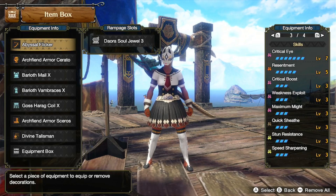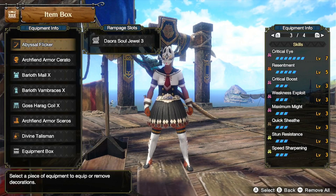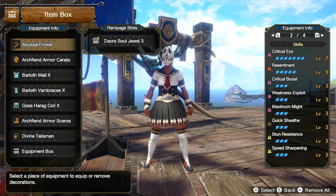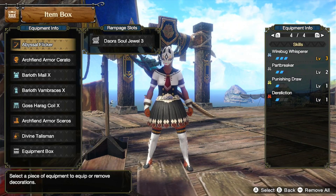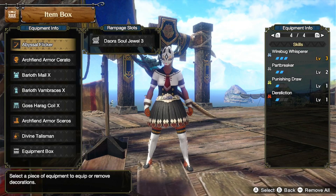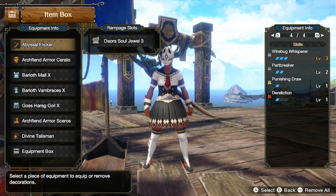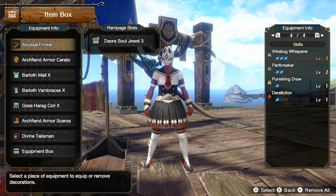So in total, our skills are Critical Eye level 7, Resentment level 5, Critical Boost level 3, Weakness Exploit level 3, Maximum Might level 3, Quick Sheath level 3, Stun Resistance level 3, Speed Sharpening level 3, and Dereliction level 1. Wirebug Whisperer level 3, Part Breaker level 3, and Punishing Draw level 1 are extra skills that were not intended to be on this build, so it is perfectly fine if you end up missing those. But Punishing Draw does come with the set and not the talisman, so you will end up with that skill if you use all of these armor pieces.